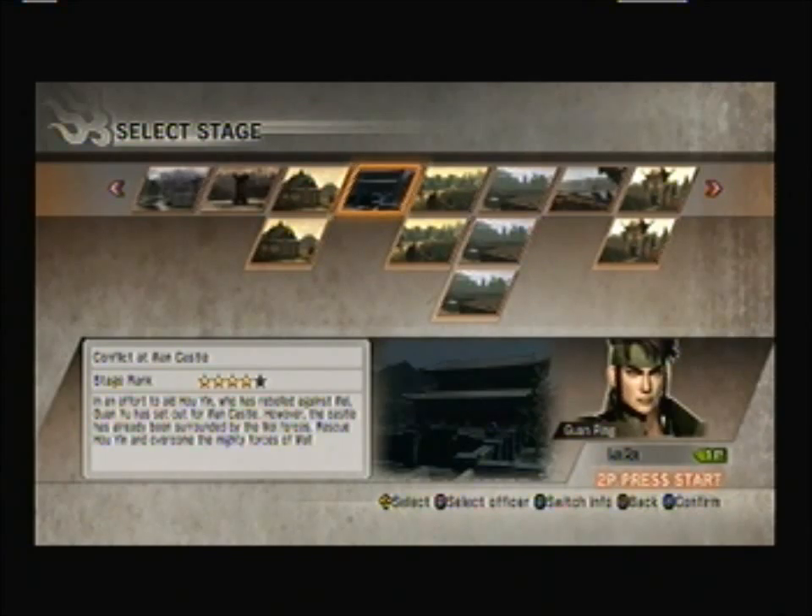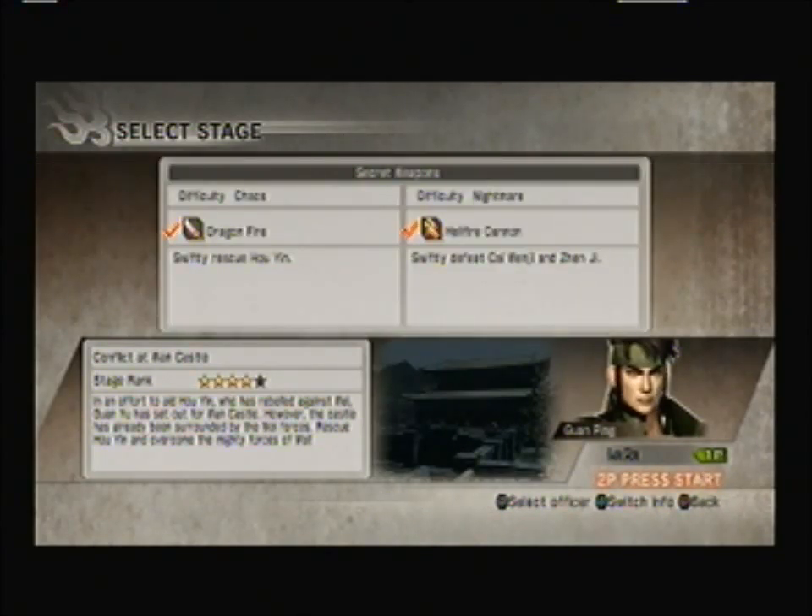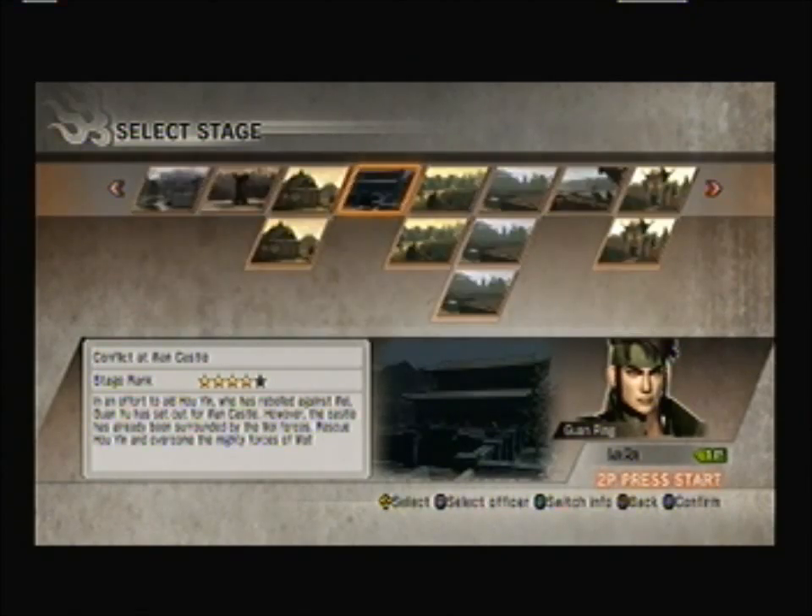Hey guys, so right now I'm going to show you how to get Hellfire Cannon by slowly defeating Kaiwen-G and Zen-G at the Conflict R1 Council. I have to warn you guys, I've already played through this twice, and it was the second time that I got the weapon.